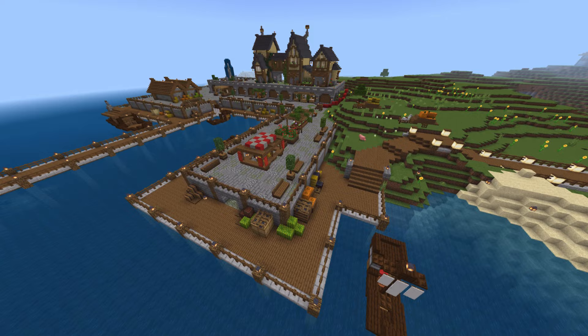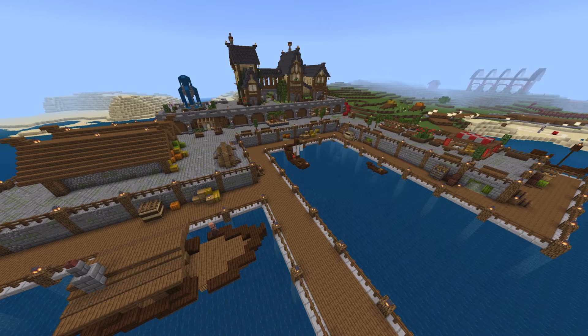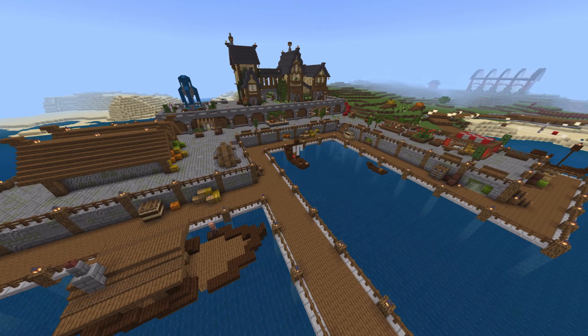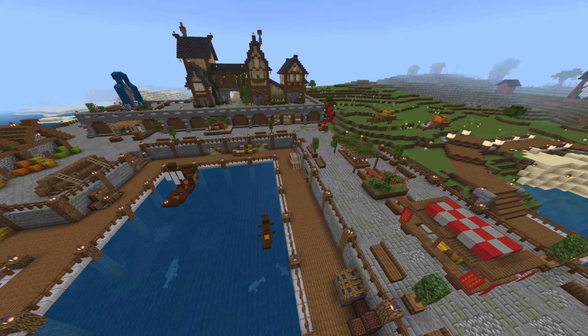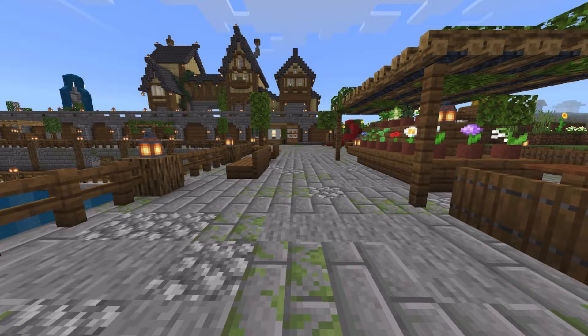Sometimes when building something as big as this, it takes some creative juices and it takes making a plan to take things step by step so that you can accomplish what you want. That's the case with Latin, and that's the case with Minecraft. For this build, we had to take this one step at a time, building the base first and then building on all of our decorations and shops for our lovely villagers to inhabit. This area is really just the start of this awesome harbor area.